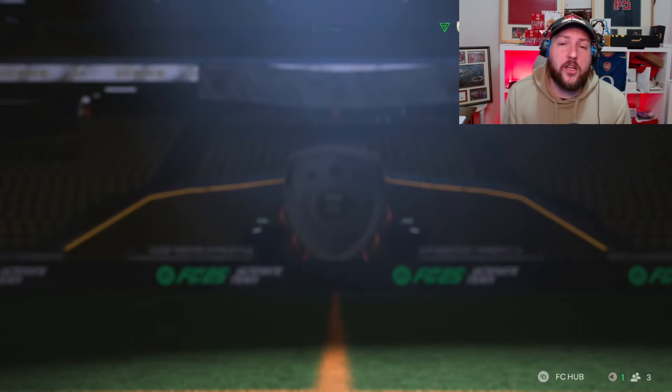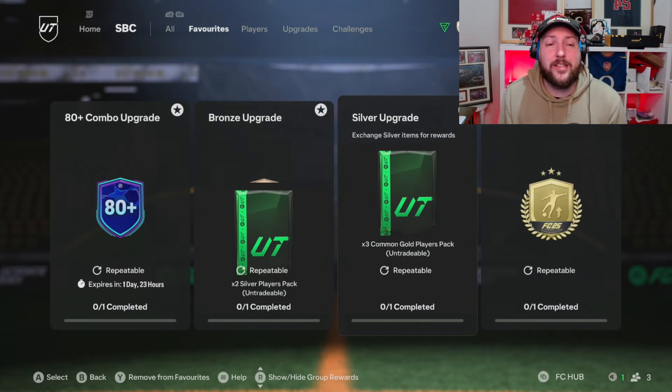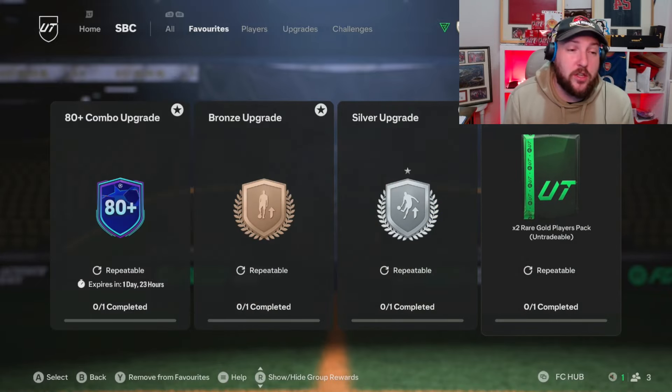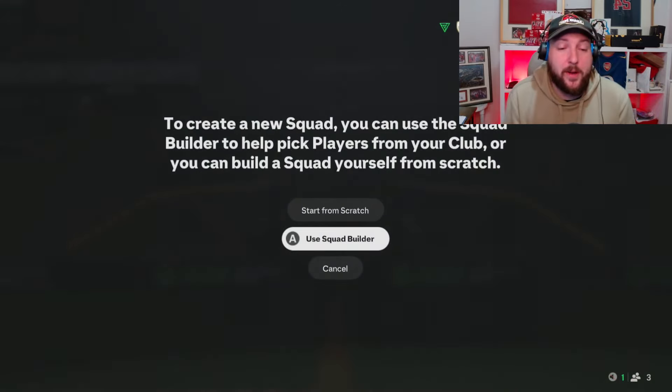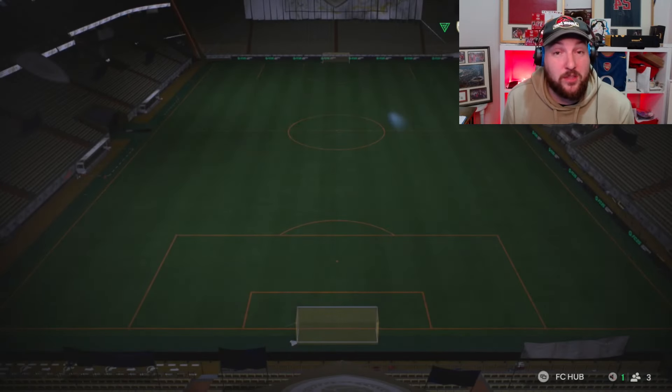I wanted to explain to you the bronze pack method - using the bronze upgrade into the silver upgrade into the gold upgrade, and then using those gold rares from the gold upgrade into the combo. So what we're going to do now is just go ahead and build one of these gold upgrades, and then we're going to build one of the combo ones and compare them.